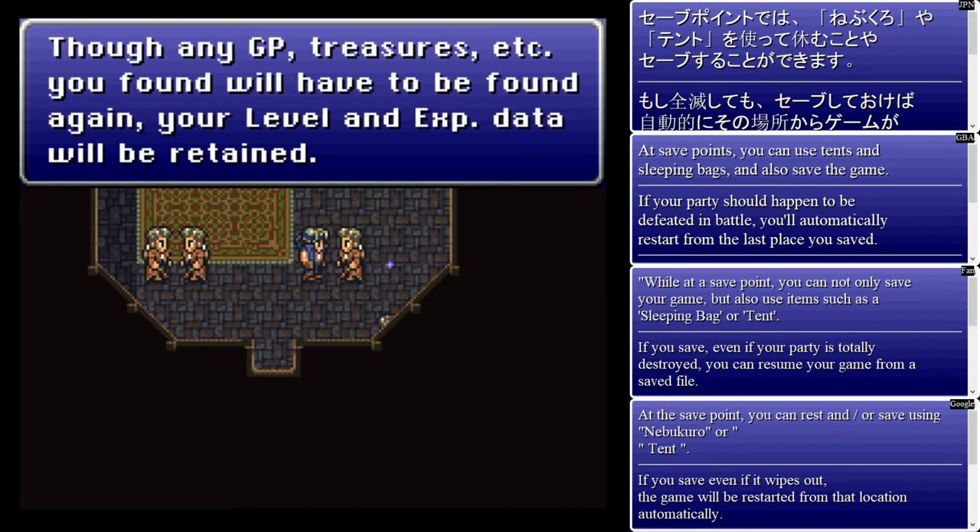The North American SNES version translated Gil as GP in this game. So that's the currency we're going to go with. I might say Gil by mistake because I'm used to it. But yeah, it's Gil, GP, gold — whatever you want to call it.